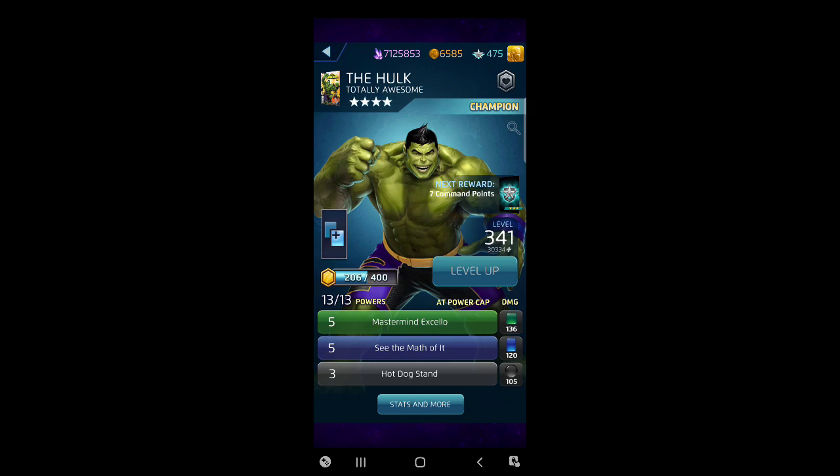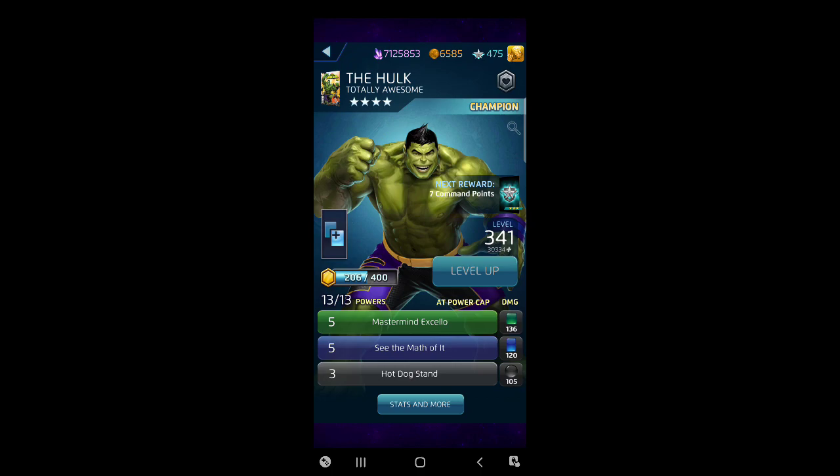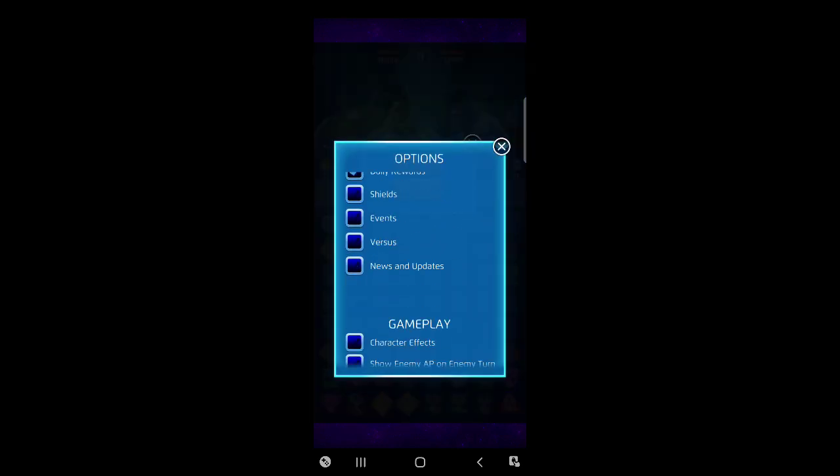When Sinister Six rolls around, if you don't have a 5-star Mighty Thor, Cho is your answer. He helps you build green fast, and when Doc Ock puts out his reactor, you just select that reactor tile or the tiles next to it and punch right through it - he's dead. Or if you didn't do enough damage, he's at least stunned for five turns because you destroyed the reactor. Cho is an easy way to handle Doc Ock in that scenario.